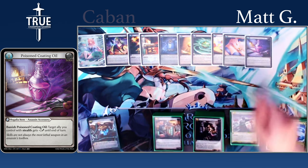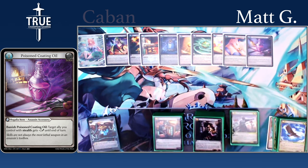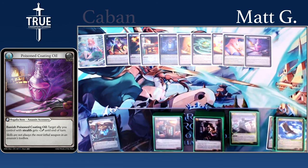Next up, we have Poison Coating Oil. Giving a unit with stealth plus two attack is really strong in this deck, especially if you can also give it a Power Cell buff like on a Shimmer Cloak. It's just a little bit of extra reach. It also lets you go in one turn with a Rallied and Power Cell turn — and even if they're alive at just a few HP, having this as a follow-up to bring out the next turn with a stealth unit from your hand can be really, really strong.